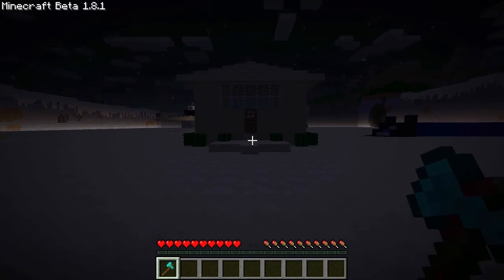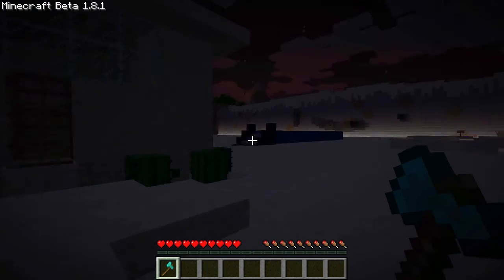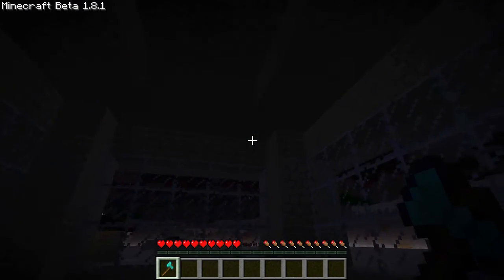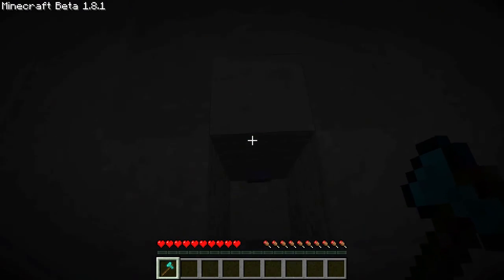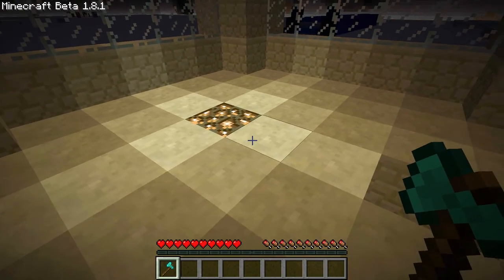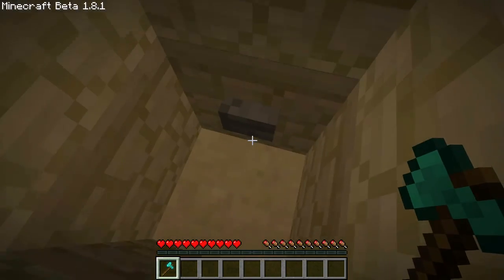Oh, that looks like a nice house. I think I'm gonna go inside. Yeah, looks like a nice house, it's really dark though. I think I'm gonna hit the switch. Whoa, the power of light. Oh shit.